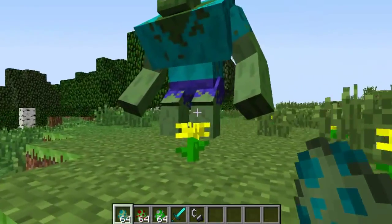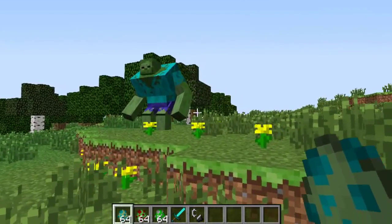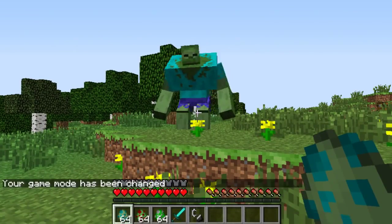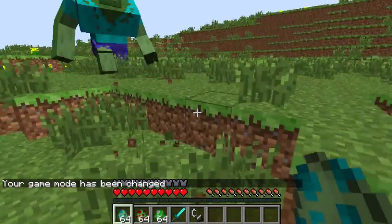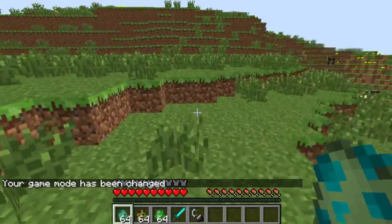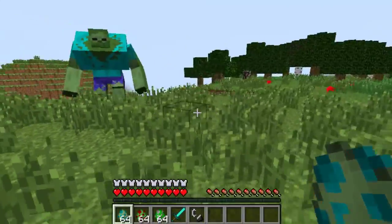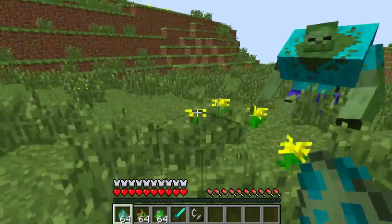I think he could take on the Hulk. He has three different attacks, so I'm going to move into survival mode — game mode zero — and watch him attack. The first one is melee, like this. He slams the ground and puts this massive earthquake up against you, and that does quite a bit of damage — up to 12 damage.